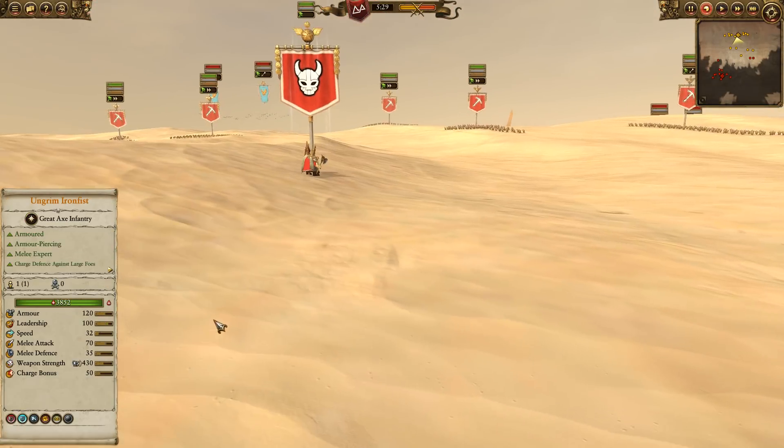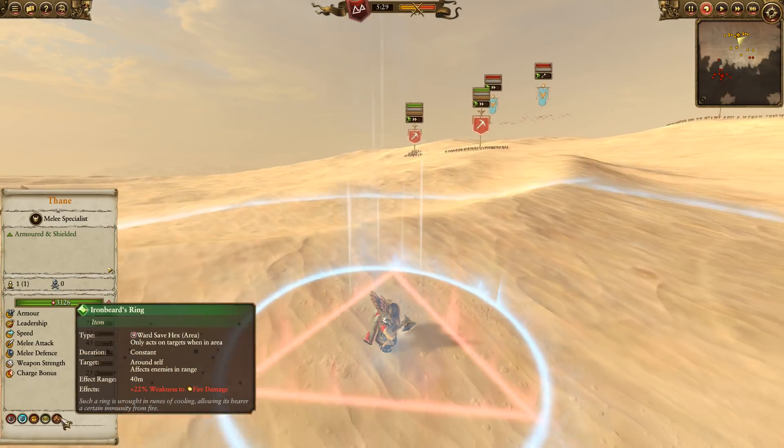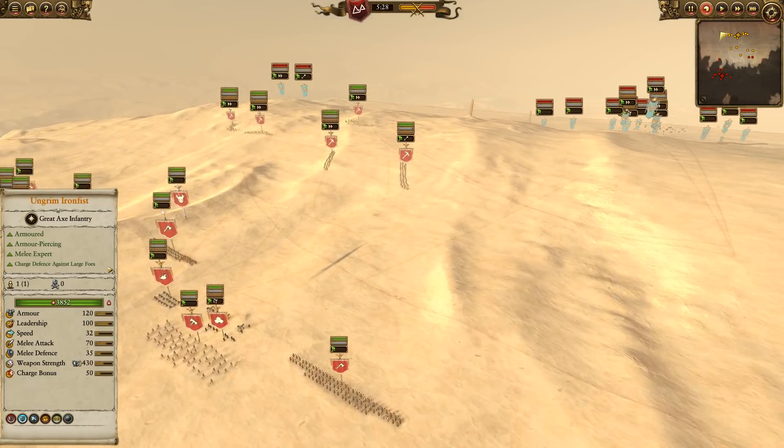We've also got a front line of Dwarf Warriors, Warriors of Dragonfire Pass, with the extra fire damage. We've also got this Thane here - he's got his Weakness to Fire area of effect item. Also got four Miners with Blasting Charges, one without. That's pretty much it for my build.